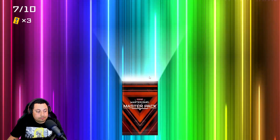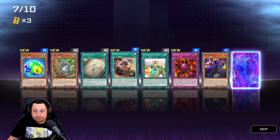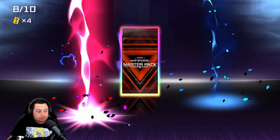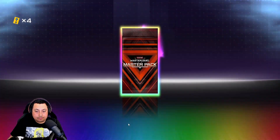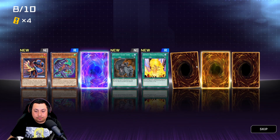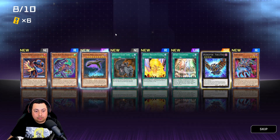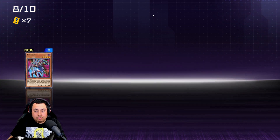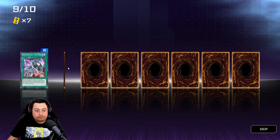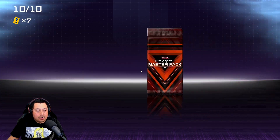Alright, seven more. Ultra rare — sick, let's go! Ultra rare — nice. Seeker rare. Ultra rare — sick, that was a good pack! Too bad I don't know what any of those cards are, but probably good. Nothing great. Prisma — alright!